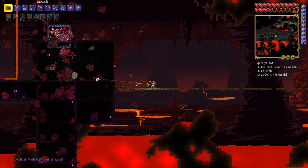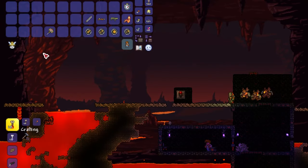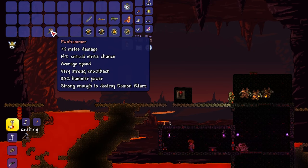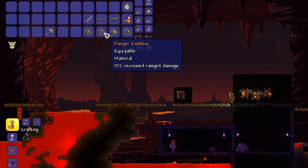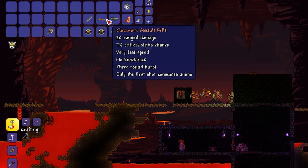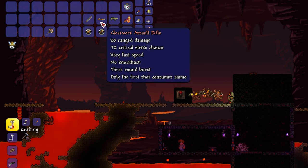Once defeated, the loot from the boss will be contained within a frame of blocks corresponding to your world's evil biome, and it will always include a Pwn Hammer, which will be needed to smash evil altars to bless your world with the new hard mode ores. As of the 1.4.3.3 update, the Wall will always drop one of the four class emblems, which increase weapon damage by 15% for each of the respective classes, and it will always drop one weapon: either the Breaker Blade for warriors, the Clockwork Assault Rifle for Rangers, the Laser Rifle for Mages, or the Firecracker Whip for Summoners.